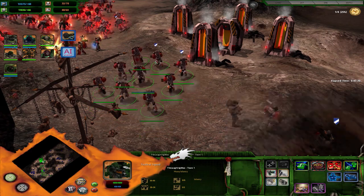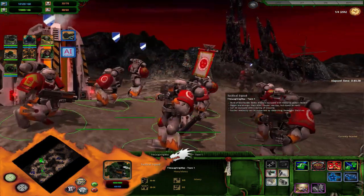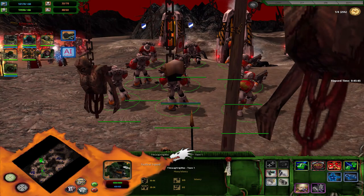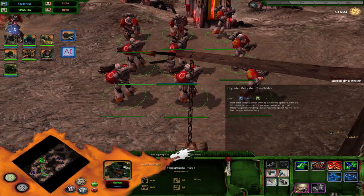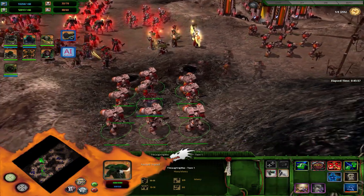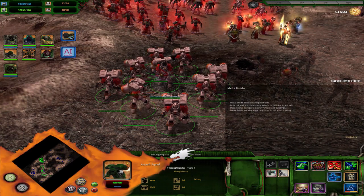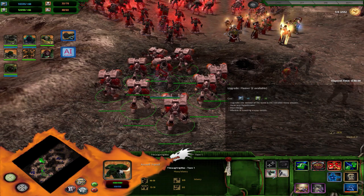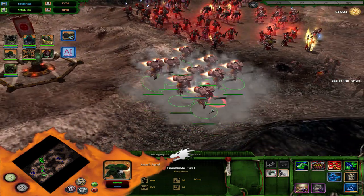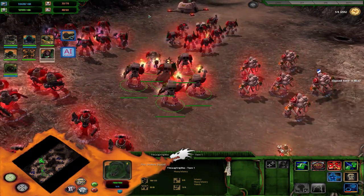Then you have your standard tactical marines. Very similar but slower and a little more tanky, with more upgrades later. They can get a sergeant for rally and doomfire grenades, flamers in tier 1, melter guns and heavy bolters in tier 2, and a multi-melter in tier 3. Assault marines are similar — they get melter bombs with their sergeant, can jump, get flamers in tier 1 and melter guns in tier 2. They aren't as slow as the others because of their jetpacks.